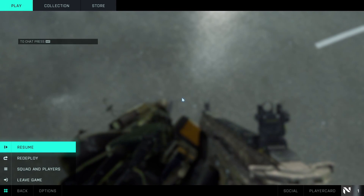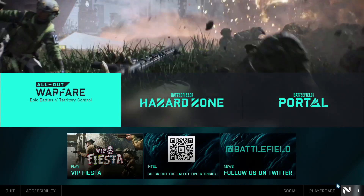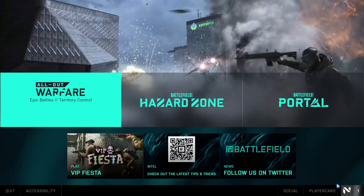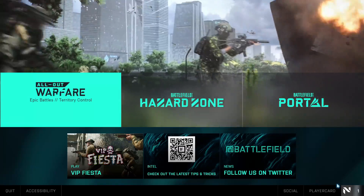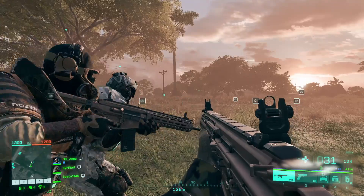The first thing you need to do is head to the menu, quit to desktop, and unplug your controller. Alright, so we're back in the game. Literally all we're going to do is not plug in our controller. I know it's not what you want to hear, but we have to head in-game so I can show you that the game is acting normal.